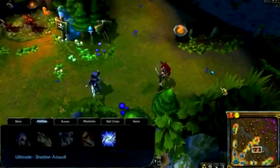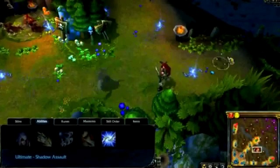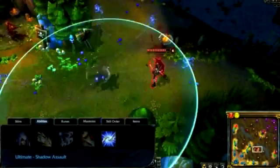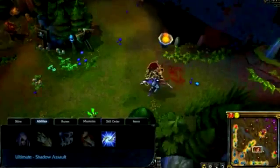Shadow Assault is Talon's ultimate. On activation, Talon sends out a ring of blades and turns invisible. While invisible, Talon enjoys bonus movement speed. After a few seconds, or after attacking a target, Talon reappears and the blades rush back to him. These blades damage all enemies they hit, both on the way out and back to Talon.